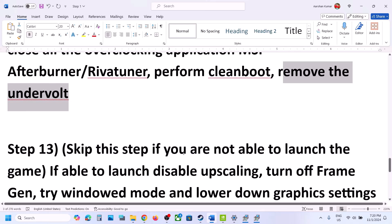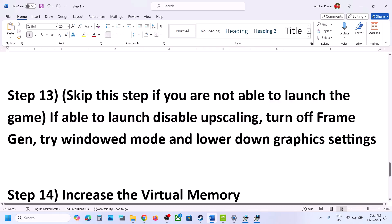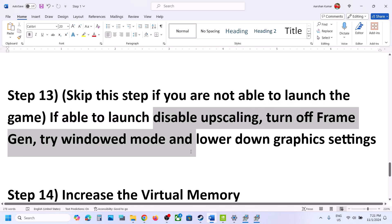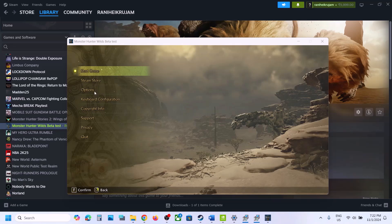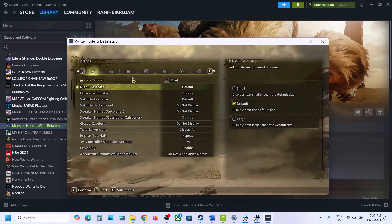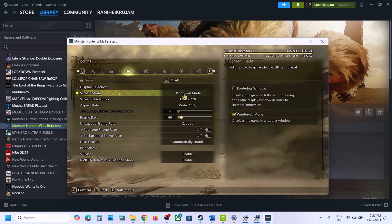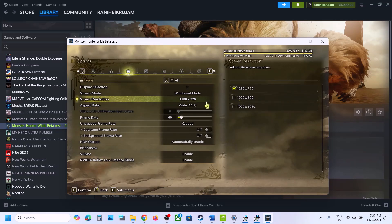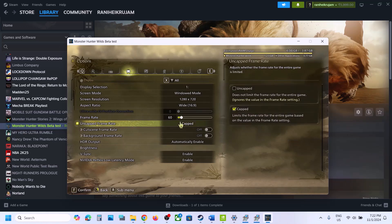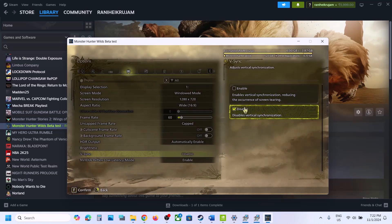You can skip this next step if you are not able to launch the game at all, but if you can launch it: disable upscaling, turn off frame generation, try windowed mode, and lower graphics settings. Launch the game, go to Options, then Display Settings. Try windowed mode. If the resolution is set to 4K, try 1920x1080 or lower. Set frame rate to 60, and toggle V-Sync — if enabled, disable it and check; if disabled, enable it and check.